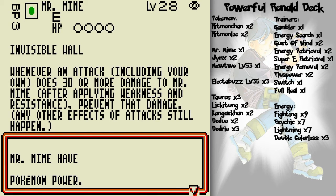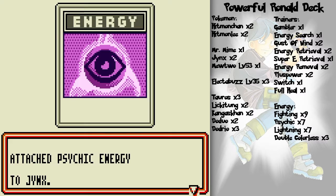We're gonna see Raticate and Jynx — what's he got? Oh, that's a nasty little card. That's the Mr. Mime I was talking about before with the Alakazam combo — keep moving damage counters off of Mr. Mime and it's virtually invincible.